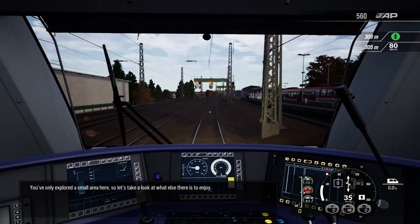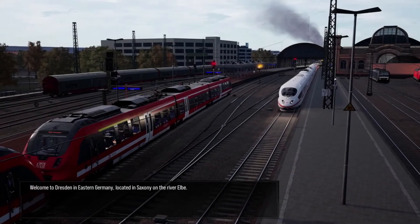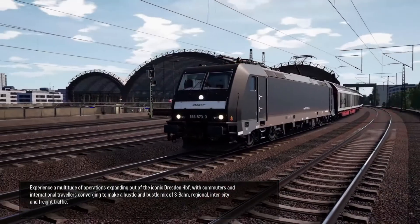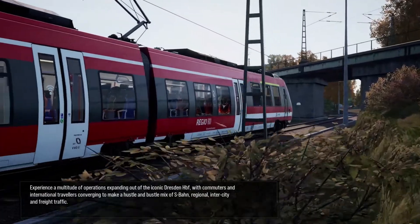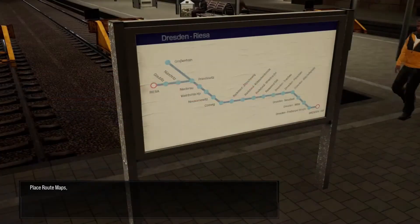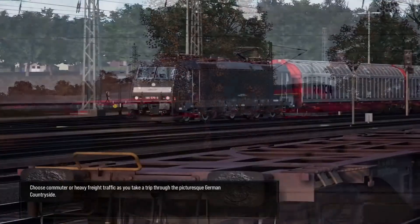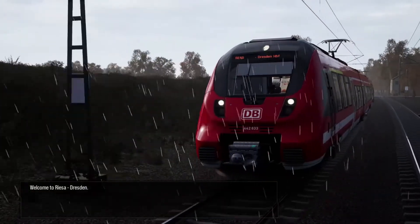You've only explored a small area here, so let's take a look at what else there is to enjoy. Welcome to Dresden in eastern Germany, located in Saxony on the River Elbe. Experience a multitude of operations expanding out of the iconic Dresden Hauptbahnhof, with commuters and international travellers converging to make a hustle and bustle mix of S-Bahn, regional, intercity and freight traffic. Along the way be sure to place route maps, restock first aid points, paint garden gnomes and clean up spray paint cans. Choose commuter or heavy freight traffic as you take a trip through the picturesque German countryside. Welcome to Riesa Dresden.